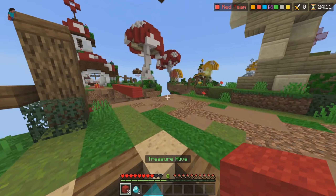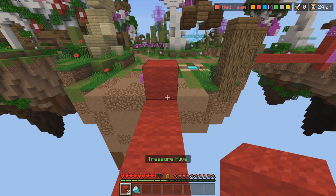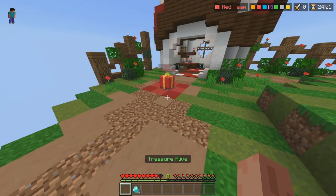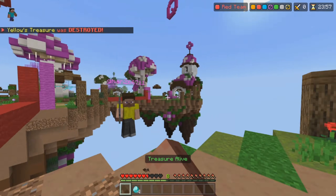Entity radars or minimaps are also not allowed. An entity radar will show you the locations of players or maybe locations of chests. And a minimap is just a little map in the corner. Not allowed.